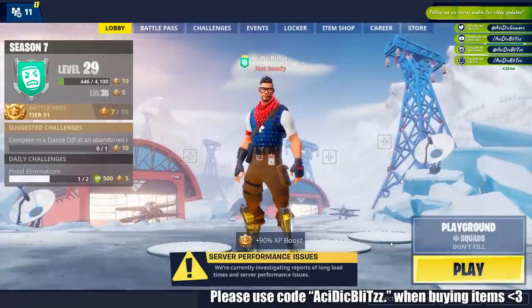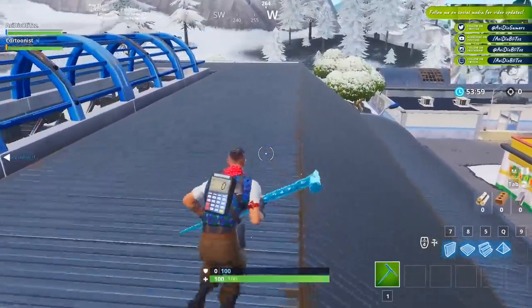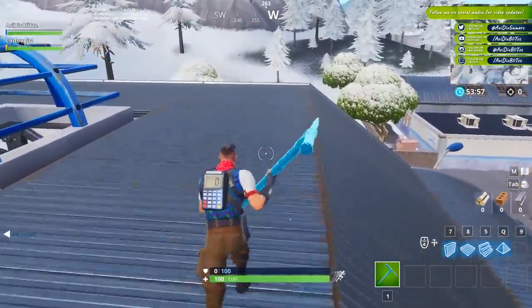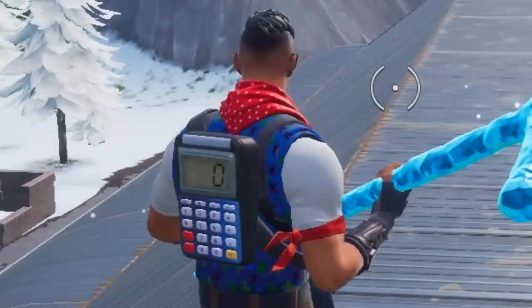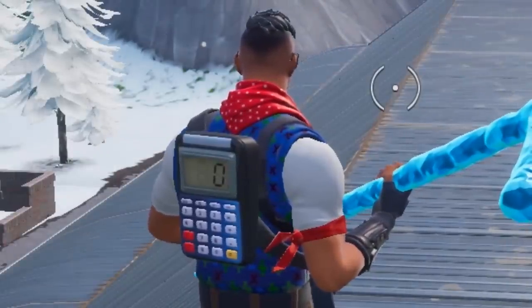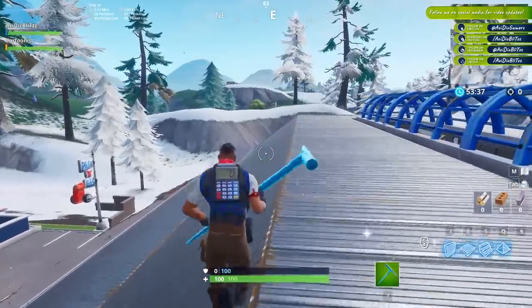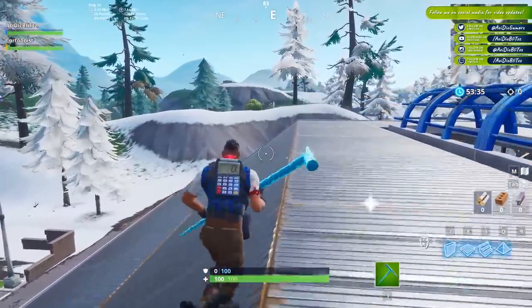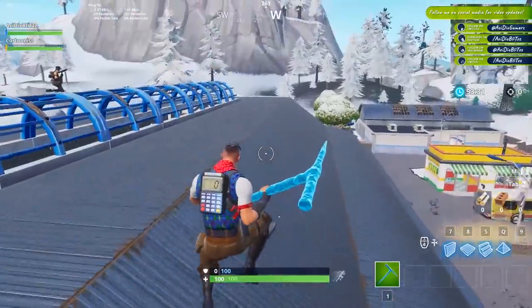Let's go ahead and jump into Playgrounds and showcase the skin and the tabulator. Here is the skin in game plus the tabulator back bling. The calculator looks super, super cool. Something to take note of: if you look really close at the calculator, it only shows two different numbers with the eight being a little bit translucent. So I'm assuming that means this also maxes out at 99, like the elim back bling does, which we tested a while ago — a little bit unfortunate, but what can you do?